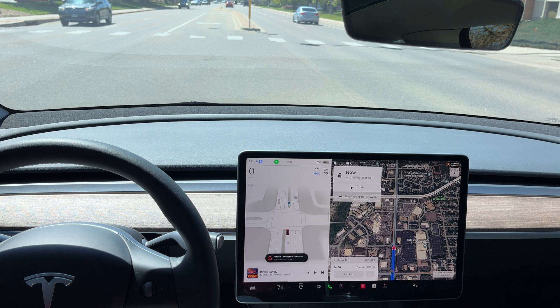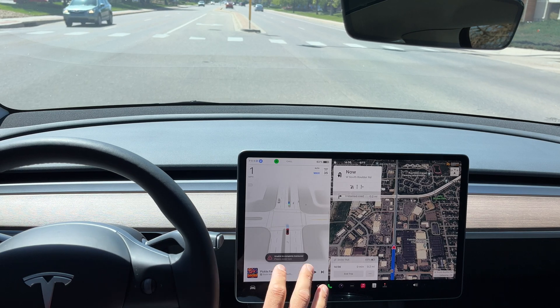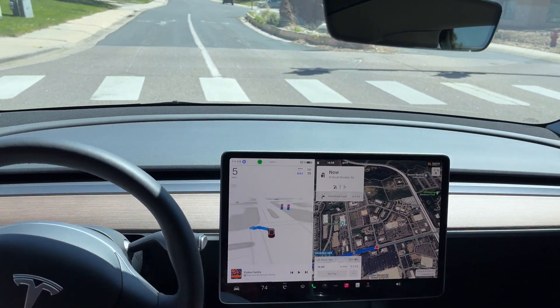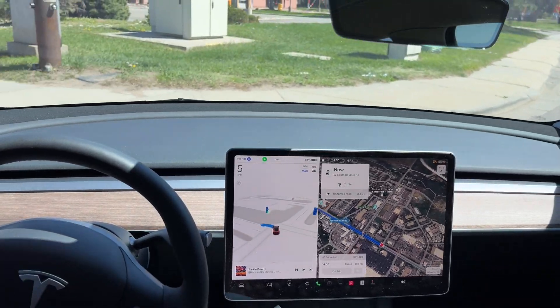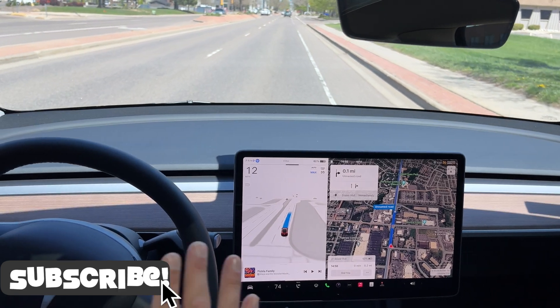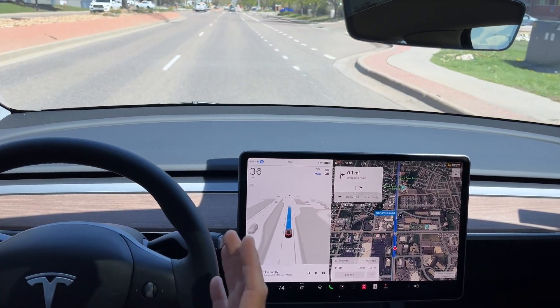I want to see what FSD beta does if it attempts this U-turn. It is kind of blinking back and forth, and it looks like it is going to attempt the U-turn. A little slow. Oh my gosh — never before have I seen FSD do a U-turn. And it just did the U-turn.